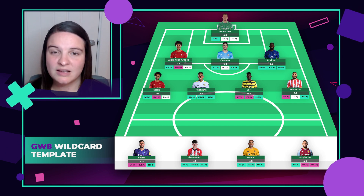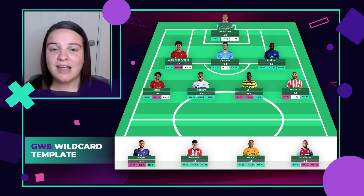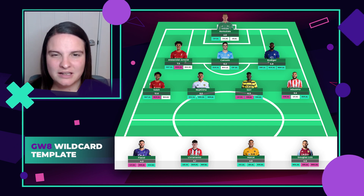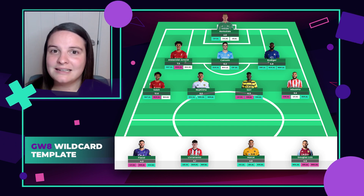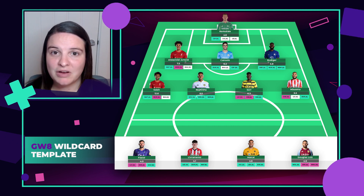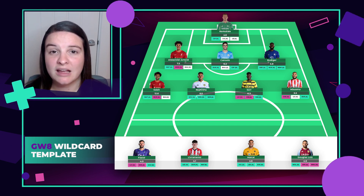My final midfielder in this 3-4-3 is Brentford's Mbeumo. He has excellent upcoming fixtures and has been very attacking - two goals in his last three games and four big chances in the last four. He has a great link-up with Ivan Toney. In this 3-4-3 formation, my final bench player would be Aston Villa's Douglas Luiz. Of all players that started the season as a 4.5 million midfielder, he looks the most attacking, registering 11 key passes for the season - top of all midfielders priced 5 million and under.